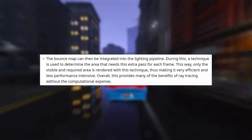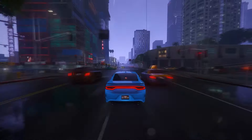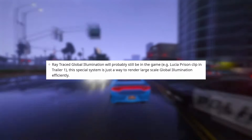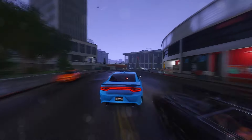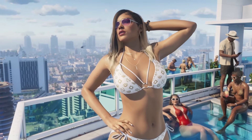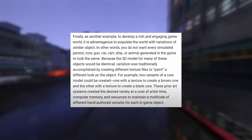Global Illumination is a graphics rendering technique that models how light is bounced off surfaces onto other surfaces — indirect light — rather than being limited to just the light that hits a surface directly from a light source. Rockstar's system uses a bounce map projected in a top-down fashion to determine reflected light off the ground. This bounce map is converted into a texture providing an approximation for expected light bounce-back, simulating the effect of rendering multiple passes of lighting to account for natural bounce reflections. The bounce map is integrated into the lighting pipeline, and a technique is used to determine the area needing this extra pass per frame — only the visible and required area is rendered, making it very efficient and less performance-intensive. Overall, this provides many of the benefits of ray tracing without the computational expense.